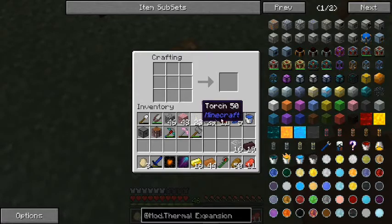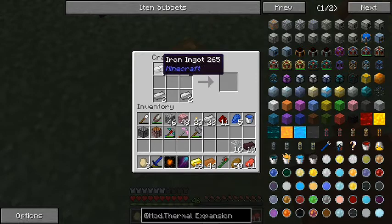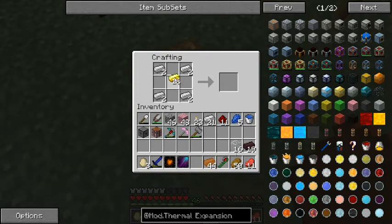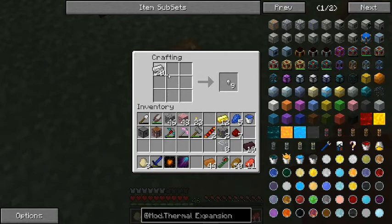With most thermal expansion machines, you need some machine frames. We'll make a couple of those right now - just two machine frames. We're also going to need some redstone reception coils, a couple of each of those, and we're going to need a couple of buckets. We've got our couple of buckets here. We've got some nether brick and we're going to need some nether brick.